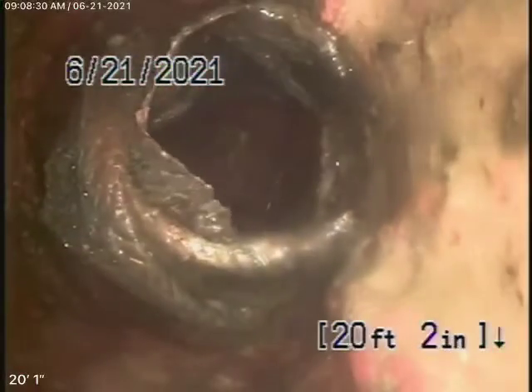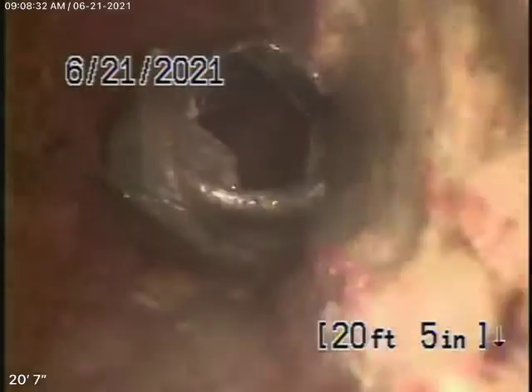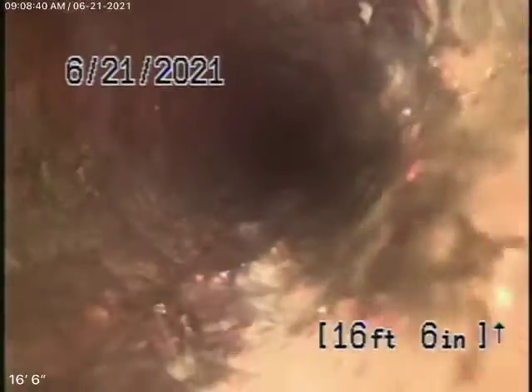The clay pipe looks pretty good — it does have a little bit of roots. Now we're coming into a cast iron pipe right over here. The cast iron is definitely getting a little old and does have a little bit of rust buildup, but really not the worst I've ever seen. We're pretty much underneath the building now. Wouldn't be a bad idea to have a couple of cleanouts installed for the end of the line, just in case you do have blockages.